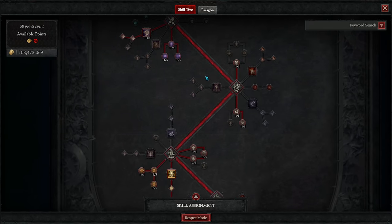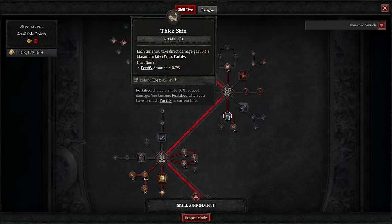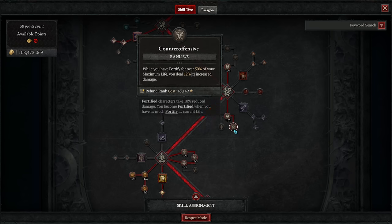Then in the next cluster we only have passives: three ranks of Pit Fighter for bonus damage to close enemies as well as damage reduction from distant enemies, one rank of Thick Skin for some fortify generation when you're taking damage, and then three ranks of Counter Offensive for a notable boost to our damage when you have fortify for more than 50% of your health — which you will basically always have.